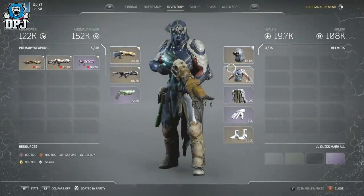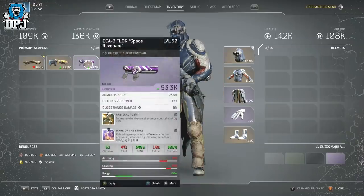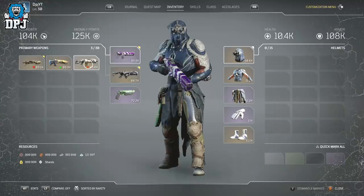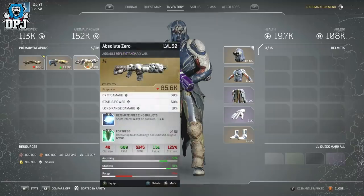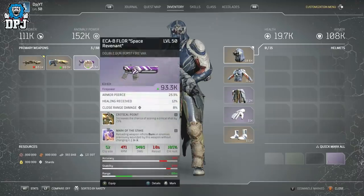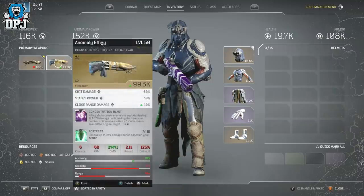Something else I noticed: if you go into your inventory and switch out your armour or weapons and keep switching back and forth, the way your health, firepower, etc. drop and go back up truly doesn't make sense, as you can see me doing on screen now. Switching out certain weapons over and over does some weird things to your stats, and I wouldn't be surprised if these have an impact on your actual game.